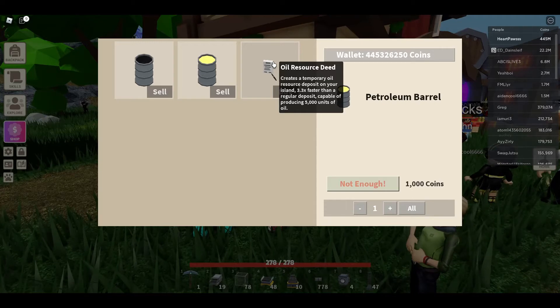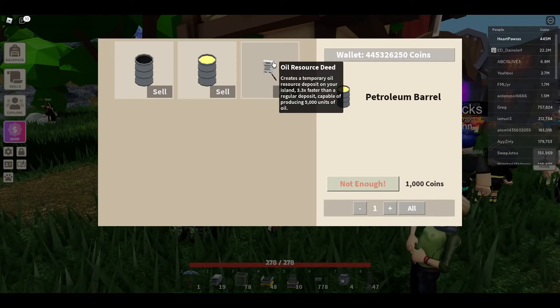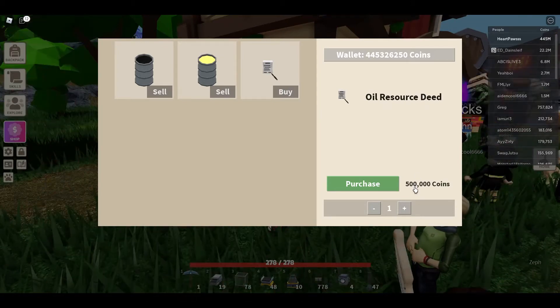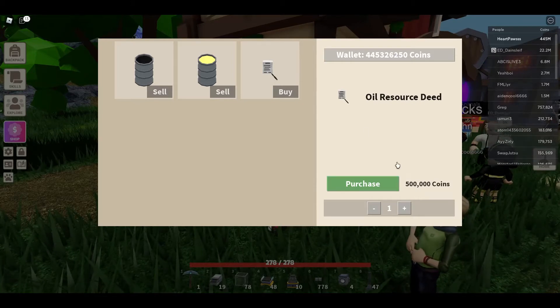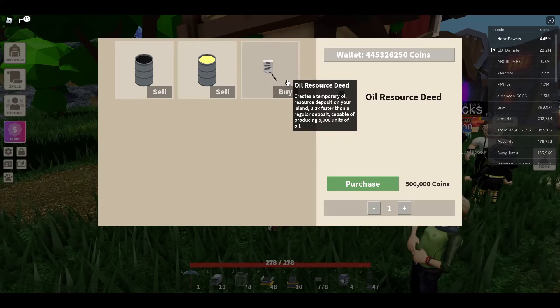You can also buy an oil resource deed, which creates a temporary oil resource deposit on your island - 3.3 times faster than a regular deposit, capable of producing 5,000 units of oil. To get this costs 500,000 coins, so it's quite a lot of money. It says it's temporary but doesn't say how long it lasts.